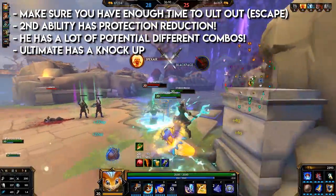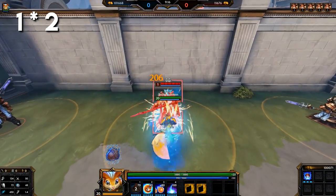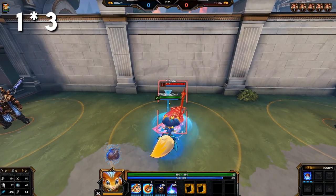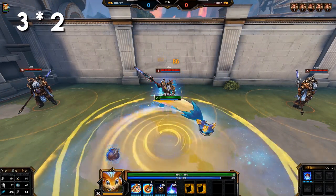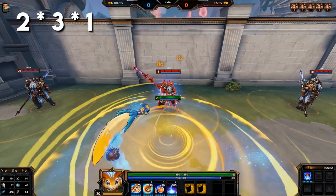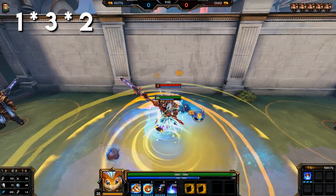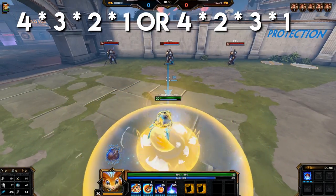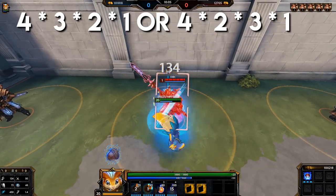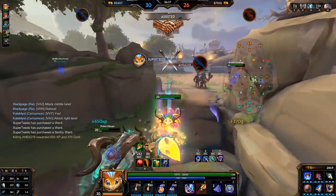Remember that his second ability has protection reduction — use it before other abilities when you can, but sometimes you'll need a stun first, so it isn't mandatory. Rat has a lot of combos you can mix and match. Remember to use basic attacks between each ability. His ultimate also has a knock-up upon landing. Short combos: 1+2, 1+3, 3+2, 2+3. Medium combos: 2-3-1, 1-3-2. Full combos: 4-3-2-1 or 4-2-3-1. There are more combos available, but these should keep you set while mastering Ratataskr.